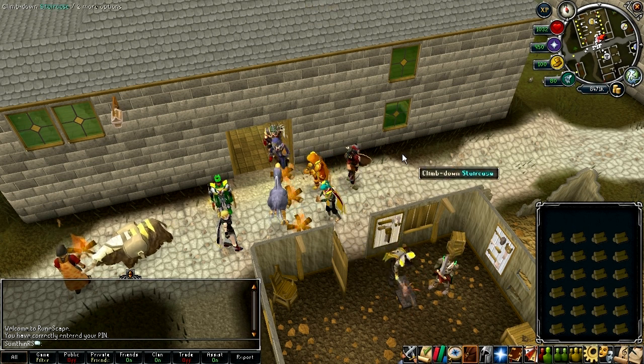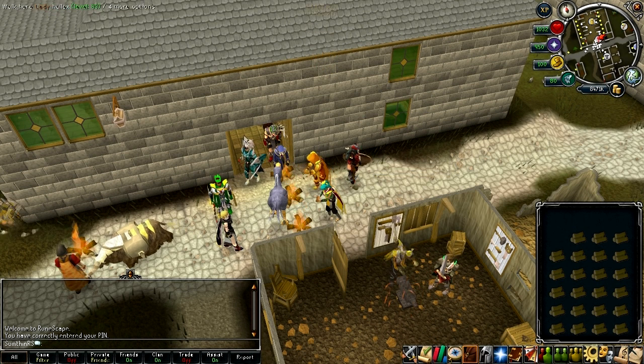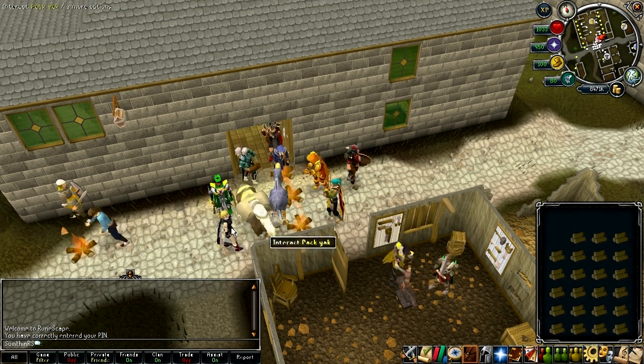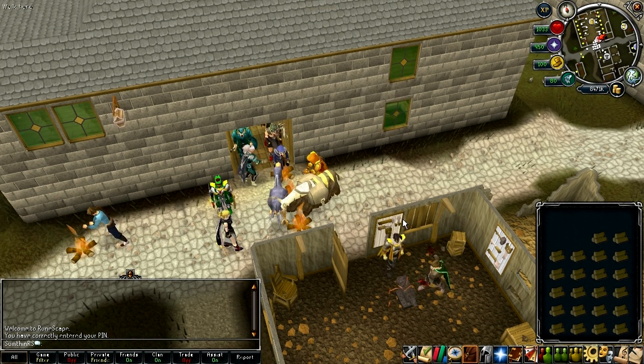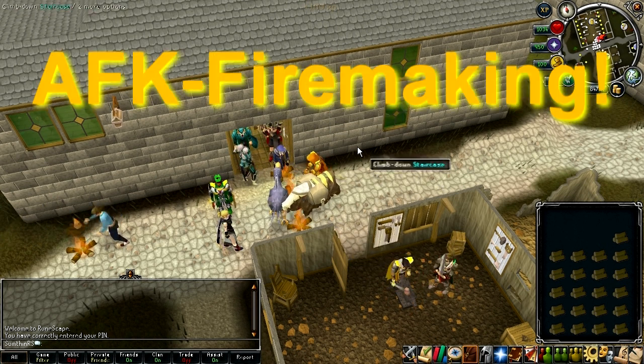You can examine a fire to see which type of log it was made with. You can right-click on a fire and then click 'add logs' to begin burning all the logs in your inventory, and it does it automatically for you, so this is practically Firemaking X.